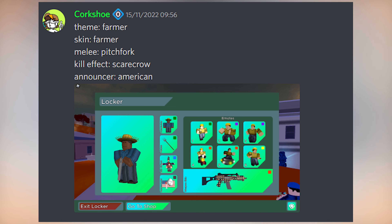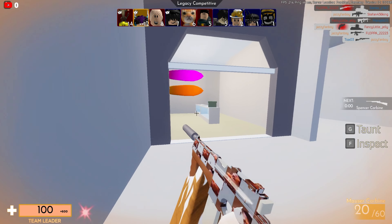Lastly we have Corkshoe, whose theme is Farmer. Skin is Farmer, melee is Pitchfork, kill effects is Scarecrow, and announcer is American. I picked this one because he themed it really nicely and he has the Pitchfork, which is an OG item that I don't have. GG on that — I really wish I had it.